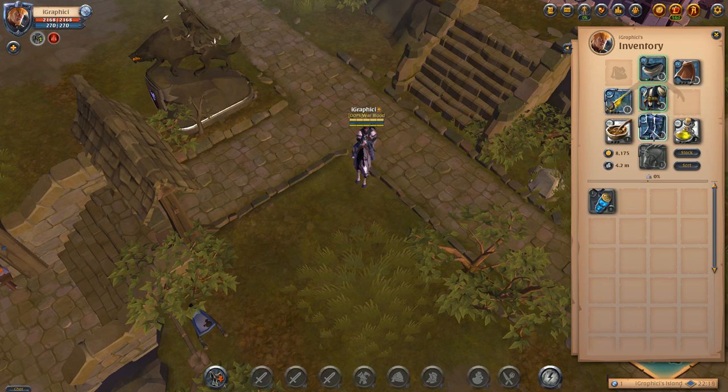We have the blood letter, the mage rope, the mage cow, and the guardian boots. We're running about a 4.1. Let's say we are running an expensive blood letter — we do not want to siphon energy this blood letter. We don't want to overcharge it because it's an insane price, although it's about 40k in the auction house.